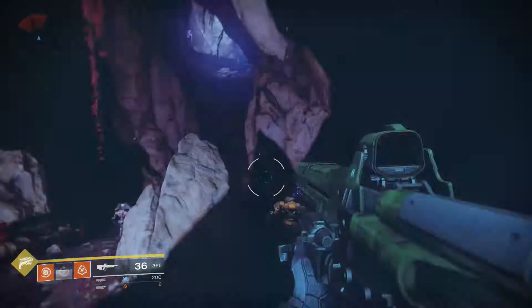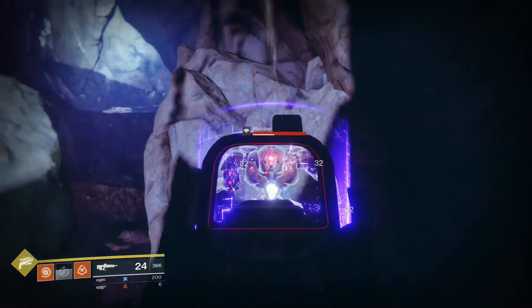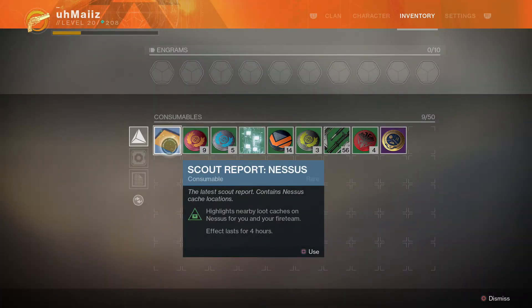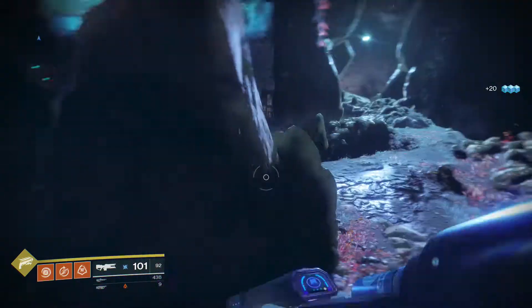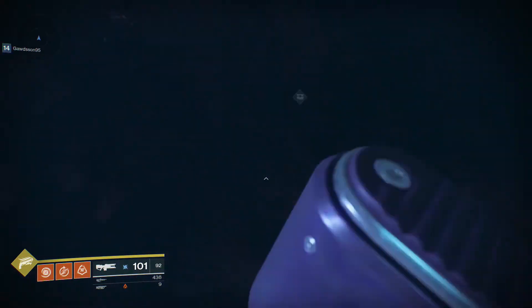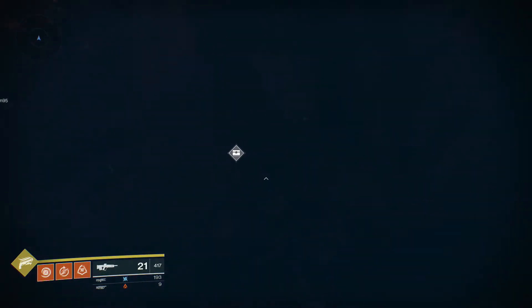You can repeat this process and collect as many chests as you want. I would also recommend getting the Nessus consumable from Clyde 6, because this will allow you to find where all the chests are on the map that are near you. If you have this on, you'll be able to find all the chests, which makes it a lot easier.